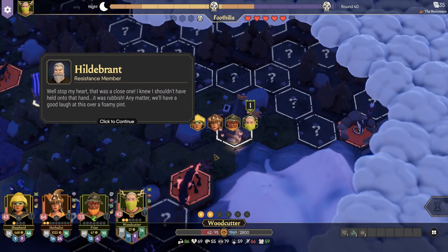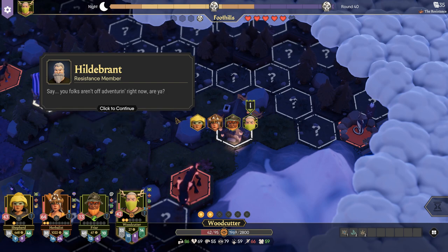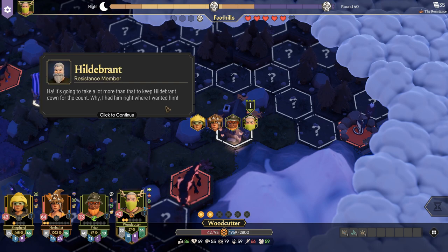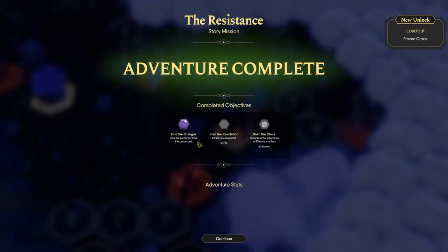'Well, stop my heart, that was a close one. I knew I shouldn't have held onto that hand — it was rubbish. Any matter, we'll have a good laugh over a foamy pint. You folks aren't out adventuring right now, are you?' 'We've been out looking for you, you lummox — had me worried sick.' 'Ha, it's gonna take a lot more than that to keep Hildebrand down for the count — I had him right where I wanted him.' 'Well, I'm off to the tavern, I'm buying — though I'm a bit light on coins, could you spot me a few?'